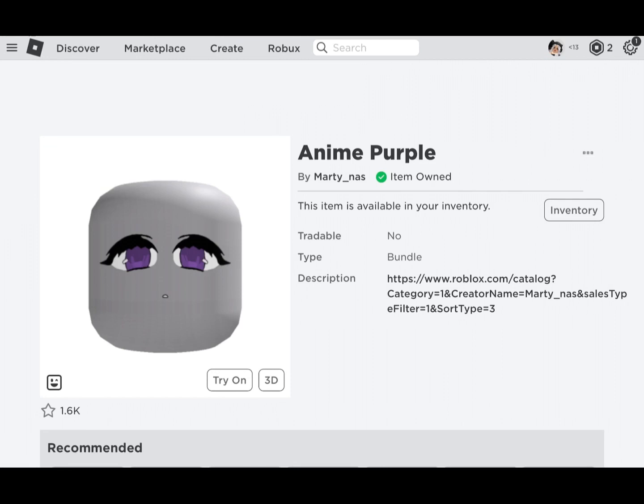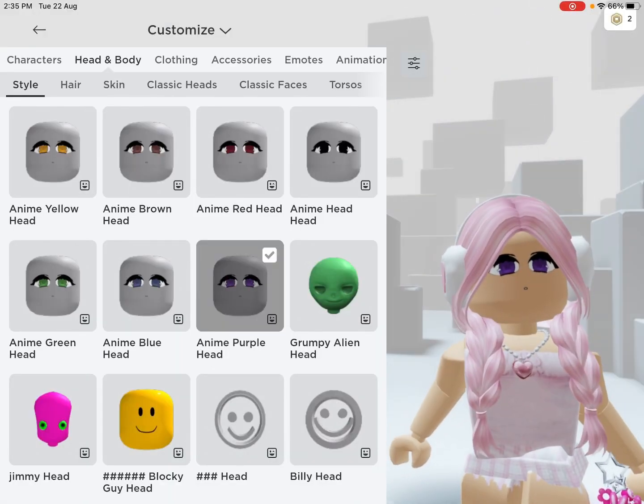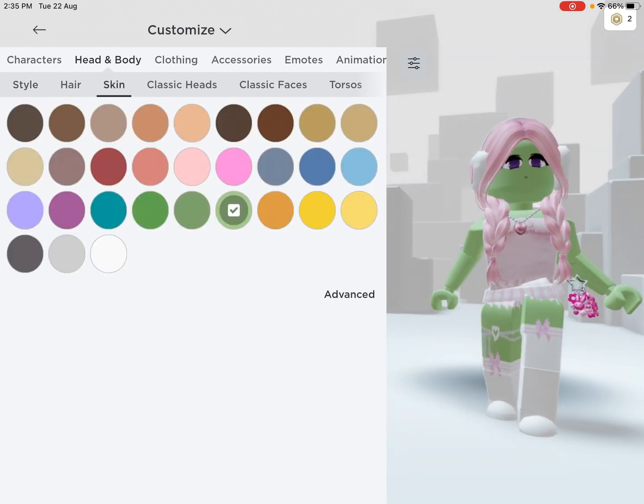The link is down in the description — make sure to get it right now, hurry! You guys can also change the color of the face. For example, let me take the Anime Purple head and change the color of it. Look — oh my gosh, you guys can change it to any color you want!